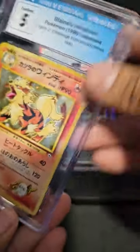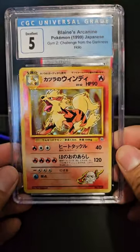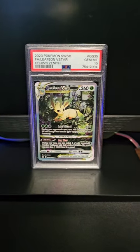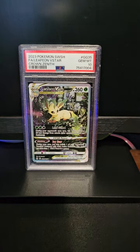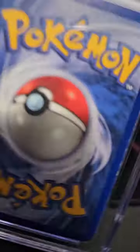First up is a Japanese card. Let me try to cover the grade here - it's a PSA 5. Let's see... planes arc nine, beautiful. Let me grab a piece of paper to cover the grade.